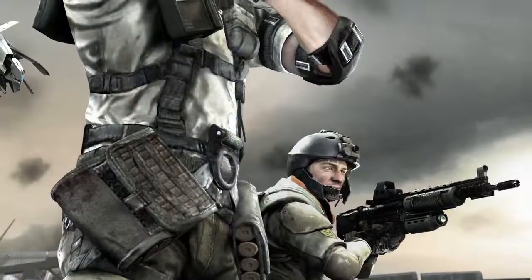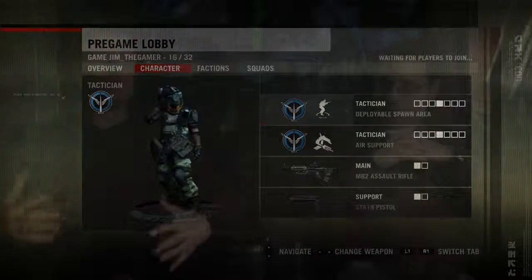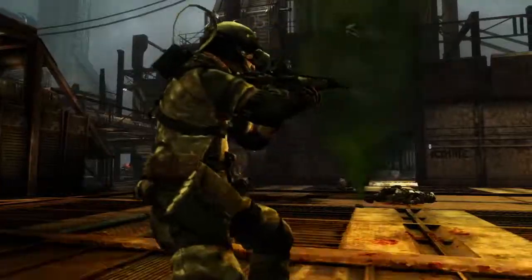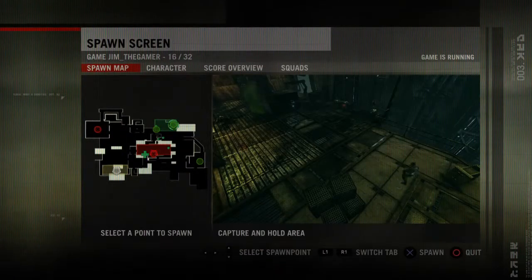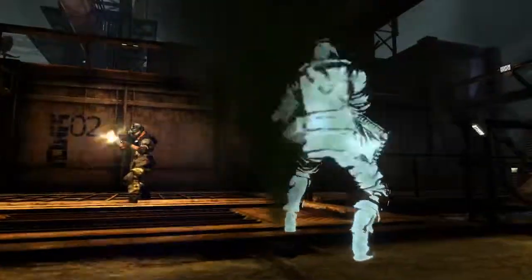Within Killzone 2, the Tactician badge really comes into play for players who play more as a team. His primary ability is deploying spawn points anywhere in the level — you can throw this marker anywhere and all your friends can then spawn at that point. You can really use that as a tactical entry point during missions or just a place to meet up with your friends.